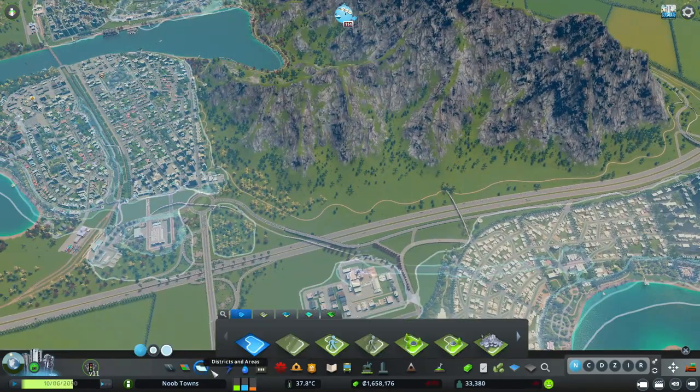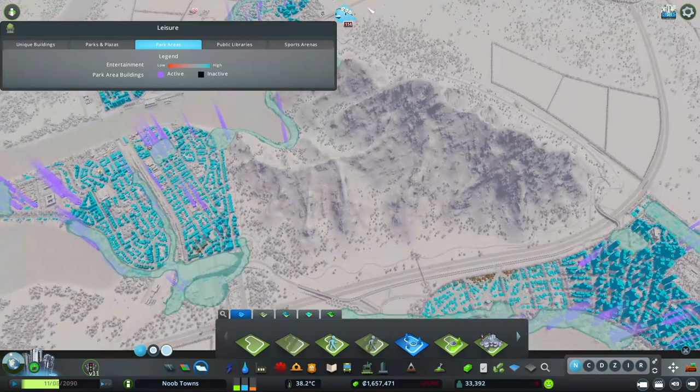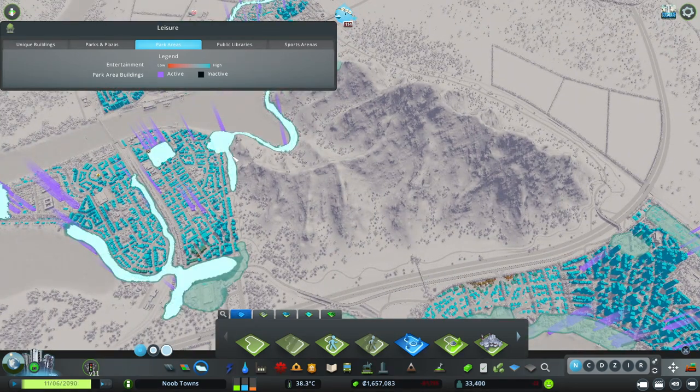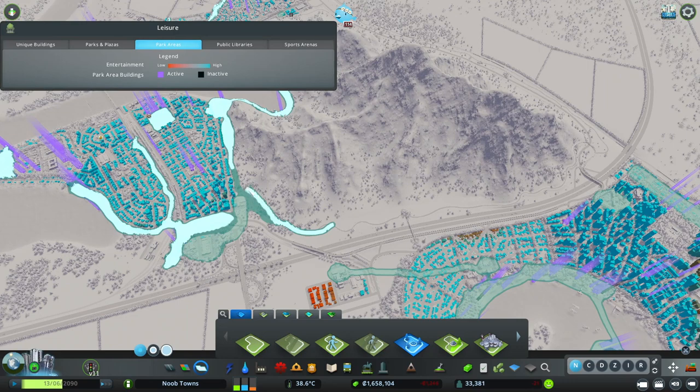The next thing I want to do is grab our park zoning and pull it all the way around the mountain. That way, as we continue to detail up our green belt, we can bring in some park assets. So I'm just going to go ahead and pull this all the way around the mountain.